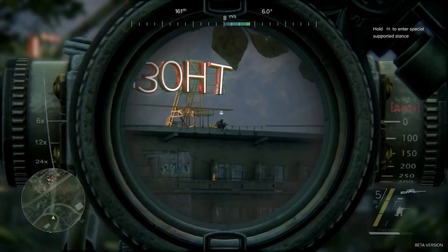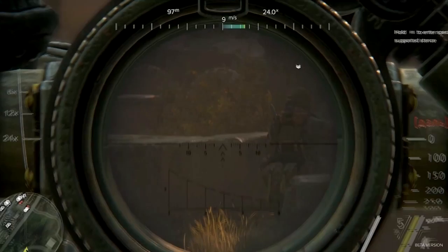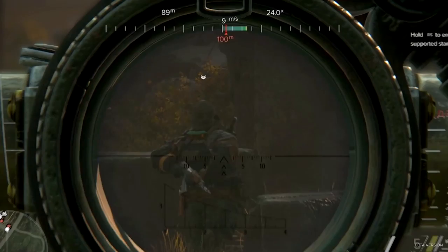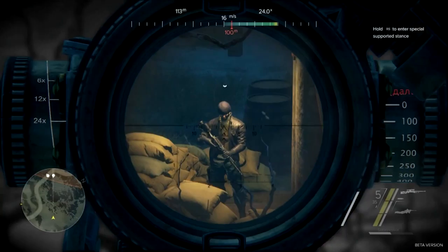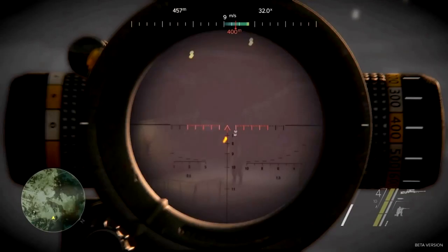Welcome to Sniper Ghost Warrior 3's Sniper Tactics video — Scope Calibration. They're going to teach us how to snipe a man. Before taking a shot, there are several factors to be considered: check the distance to your target and set your scope elevation accordingly to compensate for bullet drop. The red bar on your wind indicator shows how far the bullet will be influenced by the wind for the set distance. When everything is set, slowly exhale and pull the trigger. Remember, if you pull the trigger too fast, you will break the shot.